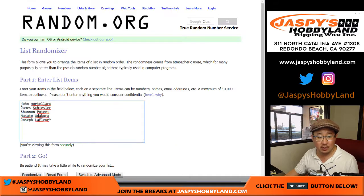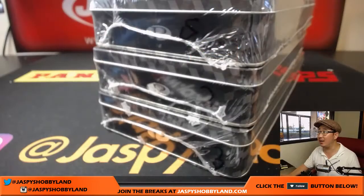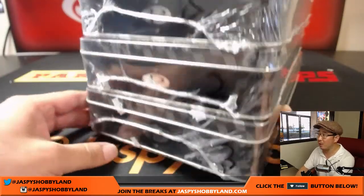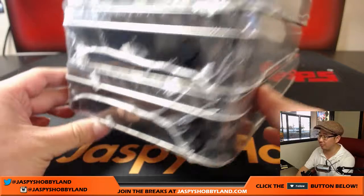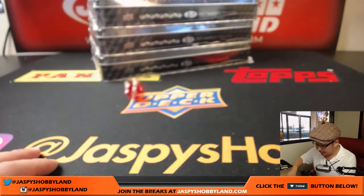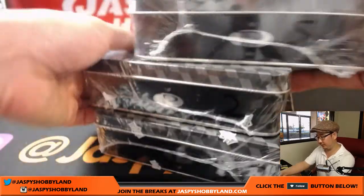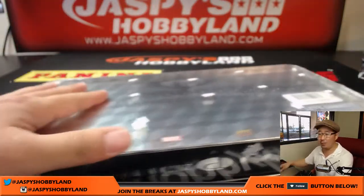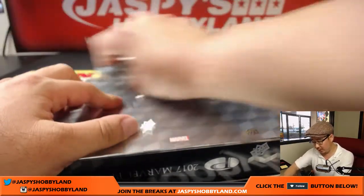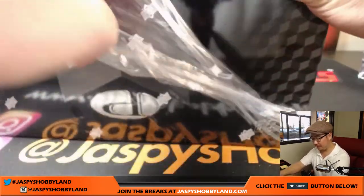Big thanks to these folks right here for getting to the action. This is break number 16. What you see on the site right now is the next box already available at JazpysHobbyland.com. We have three boxes left from the case — boxes five, two, and three. I'm rolling the dice until I get one of those, and we got two. That'll be the middle box. Pop open this box first, and then we'll see what hits we get randomized to.